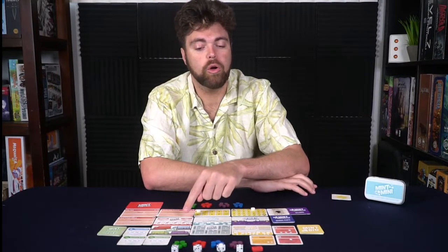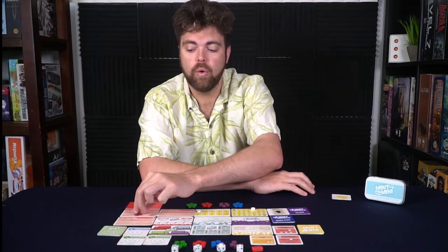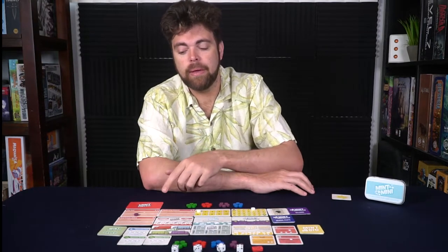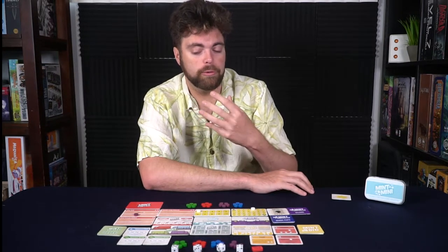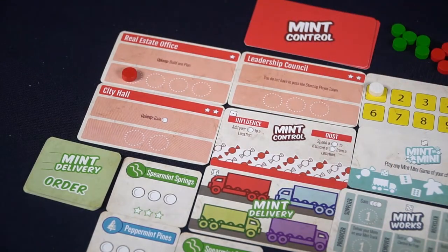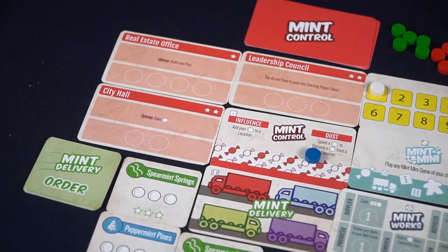For Mint Control, you place one of your tokens on one of the locations. Whoever has the most control of the location gets the ability, and at the end of the game, if you have the most tokens on a card, you also get the stars. You can also spend a mint to add to a location, or spend a mint to remove a mint from a location.